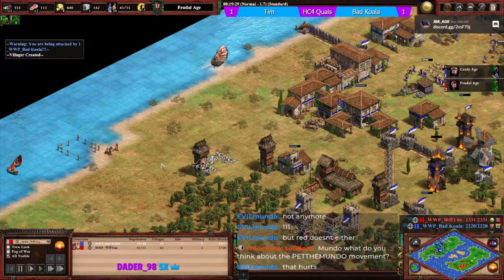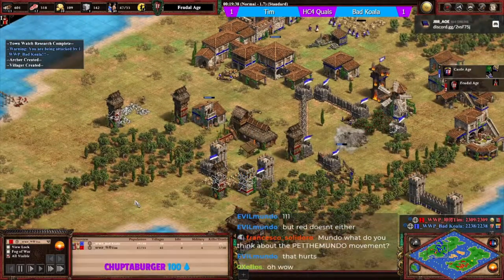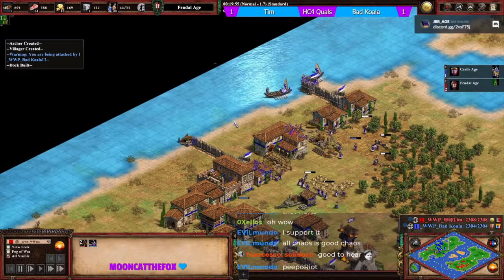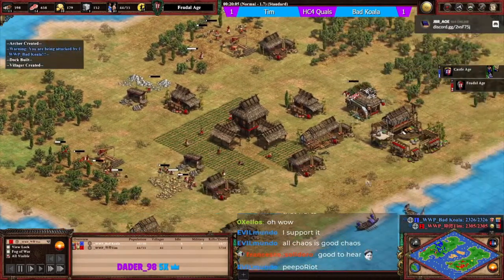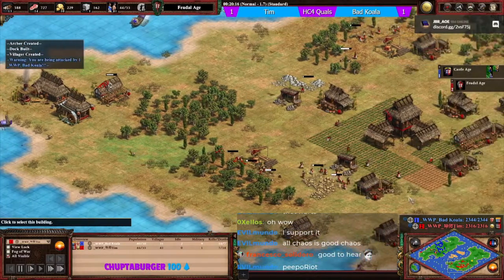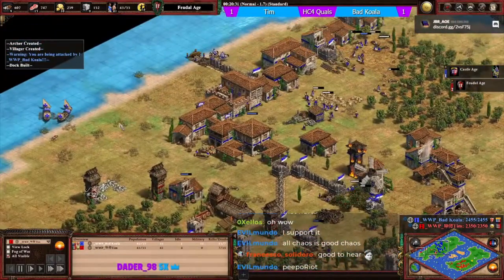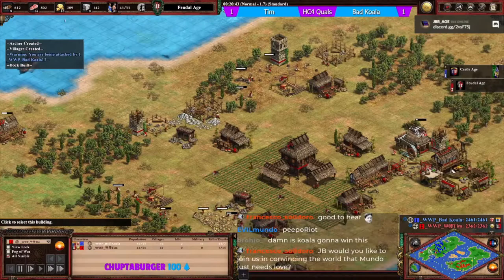Tim has a siege workshop - that's going to be a ram. Nice timing for koala as the archers have dropped off and his knight is ready. This is good chaos. Tim has completely idled his economy to go up. He looks to be preempting a counterattack, walling up between his base to try and secure it.